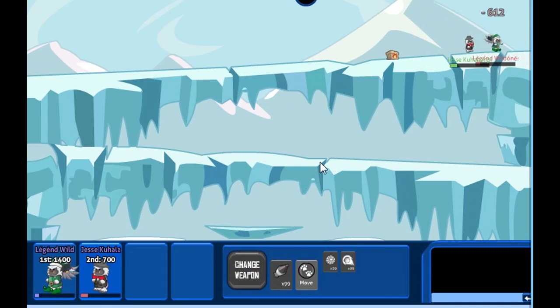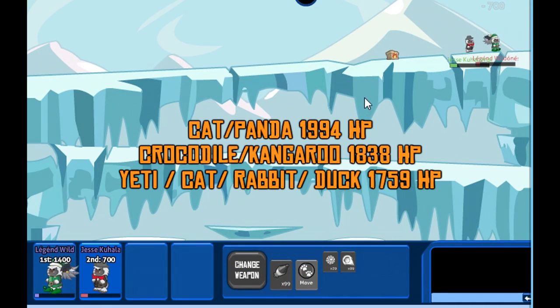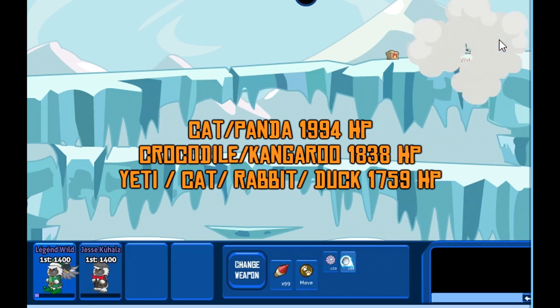The base values are as follows: Dog and Panda have 1994 health points. Yeti, Cat, Rabbit, and Duck all have 1759 health points. Crocodile and Kangaroo have 1838 health points.